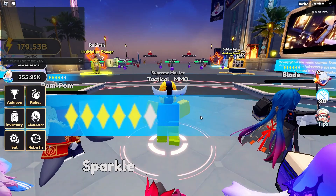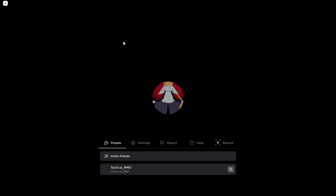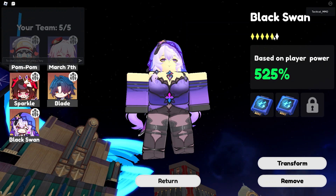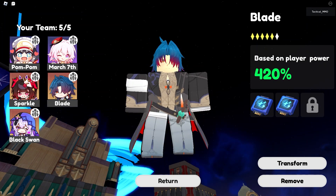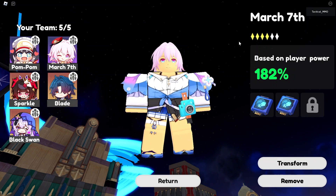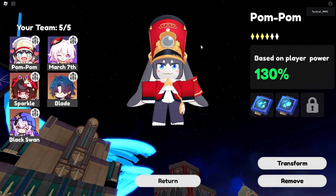We're loading into Star Rail Simulator right now and we're gonna be trying to get Ascension 6. My character right now: I got Black Swan to level 5, Blade to level 5, Circle to level 5, March to level 4, and Pom Pom to level 4.